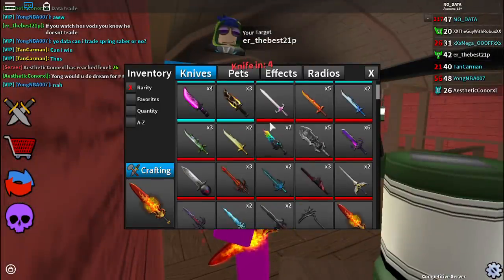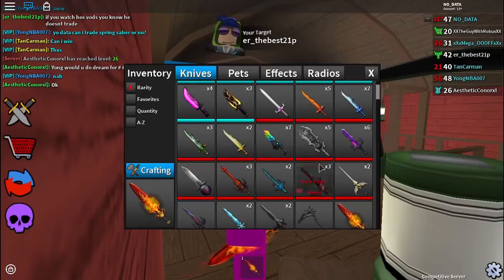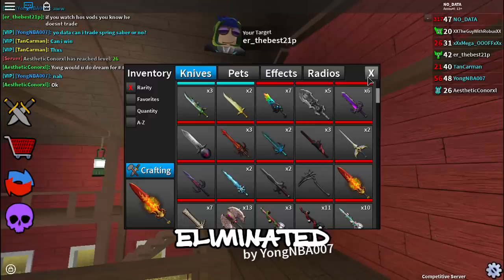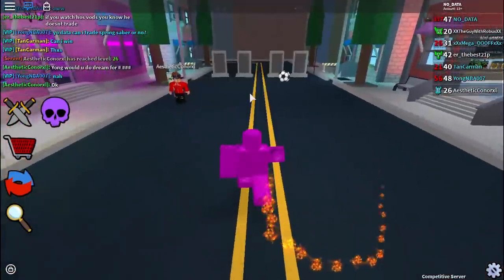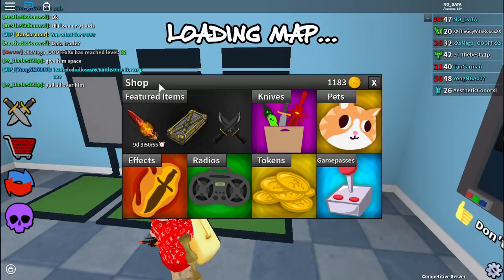Remember when we went a whole year without getting any new mythics? Now we have a bunch. This year we've had Behemoth, Wrath, Cosmic Eye, Fang, Seraph, Competitor Blade, Grim Scythe, and Inferno. It's amazing how many new mythics we have.